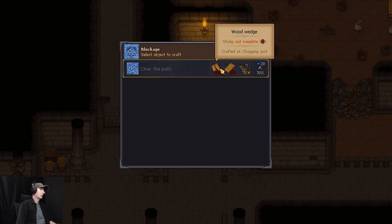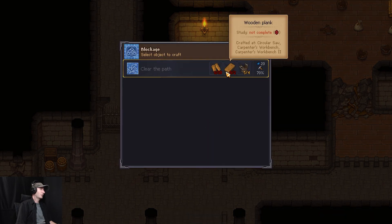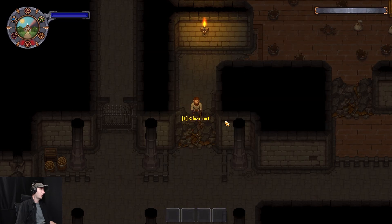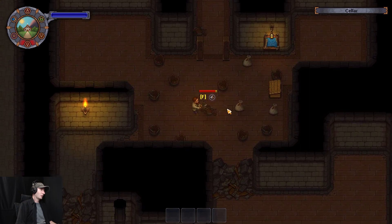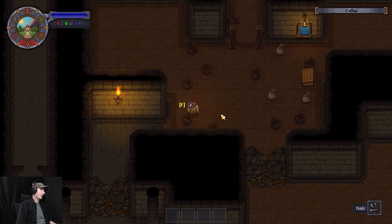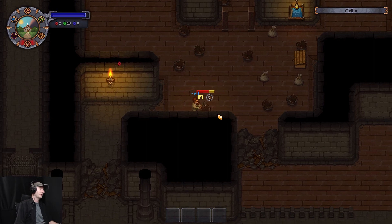I'll come here every night if I have to, but I'll get through eventually. Looks like I can remove this blockage. Fortify the arch! Clear the path. Wood wedge... So wait a minute. I need ten wood wedges and two wooden planks before I can do this? Is that how I'm reading this? It's nails. Well, I don't quite need nails yet.